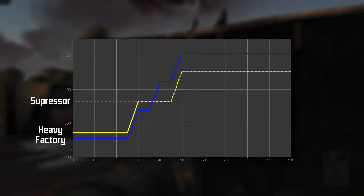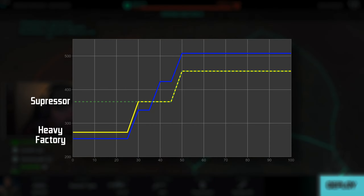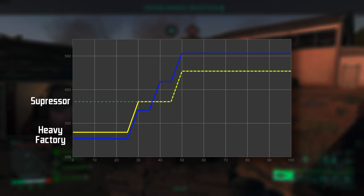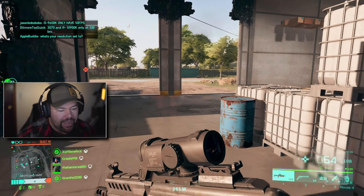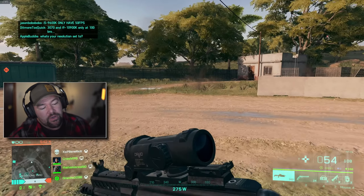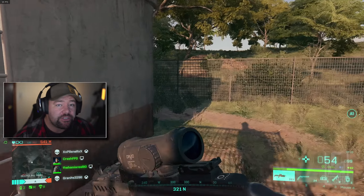Adding a suppressor to the heavy rounds makes the time to kill a lot slower up close until you reach the 30-meter range, where it then matches. It doesn't change much unless you're talking about armor. I really wouldn't recommend the suppressor — you can feel the difference up close, and honestly you're probably spotted on the minimap by Cash Per drone anyway. I'd steer clear of suppressors.